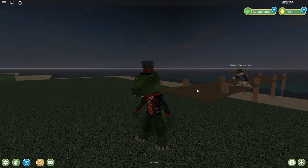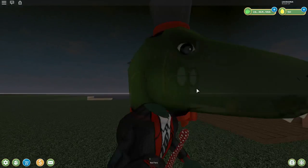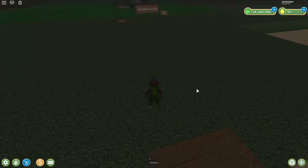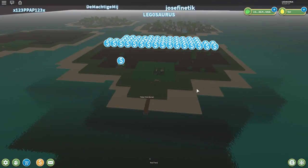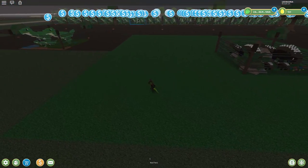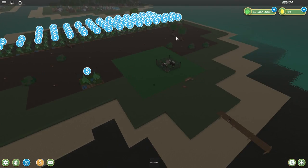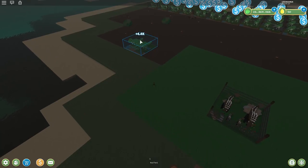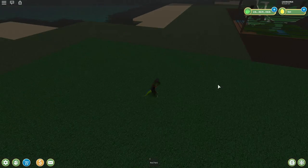I've decided to put part two in the same video because it's not going to be very long — it's not worth its own video because it's not working. The glitches are too much for me. Look at this mess. Basically what I did is I put down T-Rexes everywhere. I cleared all the land, bought all of the land, and filled it full of T-Rexes so I could click on them and get money. I now have a lot of money.